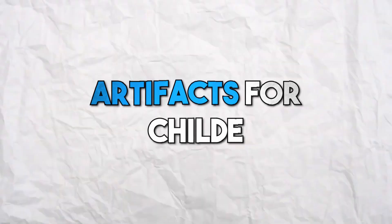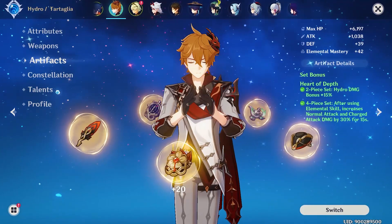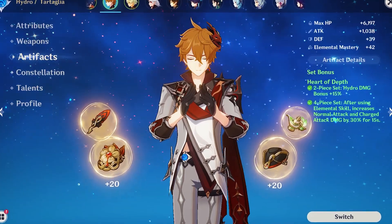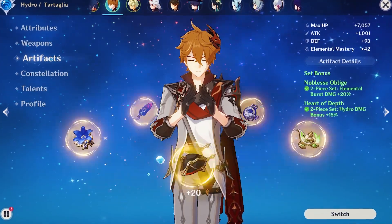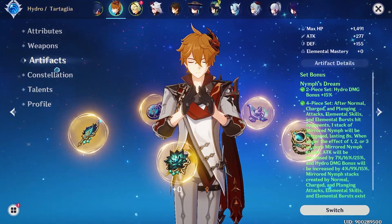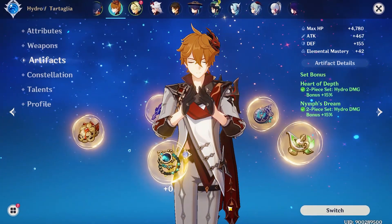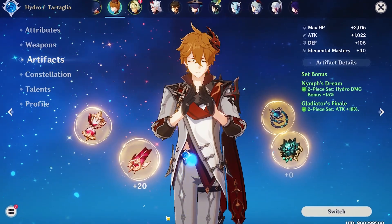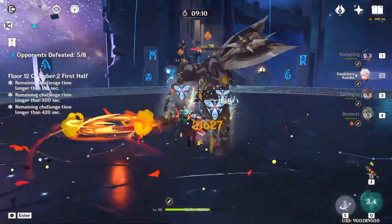When building any character in Genshin Impact, artifacts play a crucial role in enhancing their abilities. For Childe, I highly recommend equipping him with the 4-piece Heart of Depth set, which provides a significant boost to hydro damage and enhances his normal attack damage. Alternatively, you can opt for the 2-piece Noblesse Oblige and 2-piece Heart of Depth, the 4-piece Nymph's Dream, the 2-piece Heart of Depth and 2-piece Nymph's Dream, or the classic 2-piece ATK% and 2-piece hydro damage bonus combination.